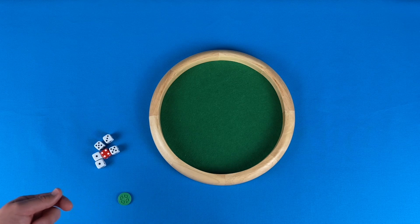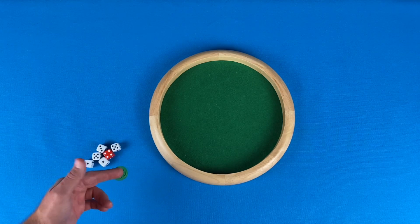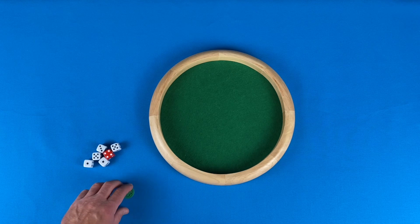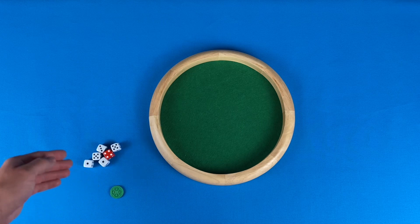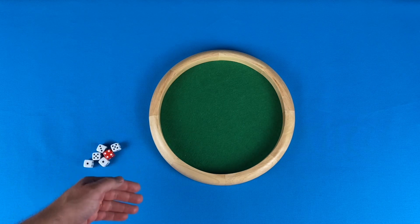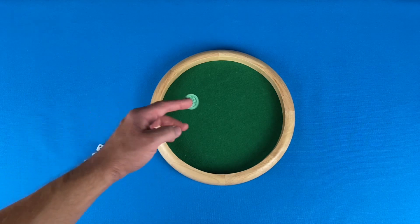Decide which player is going to go first. Give them all six dice and the token that marks them as the first player for the round. Each round, this token will be passed one player to the left. A complete game is made up of a number of rounds equal to the number of players, so if there were five people playing there would be five rounds. That way, each person has the opportunity to go first.